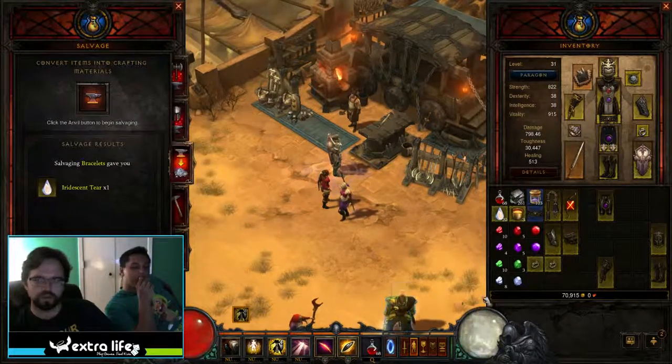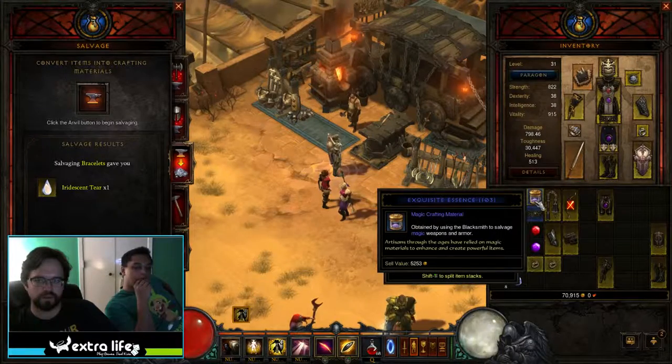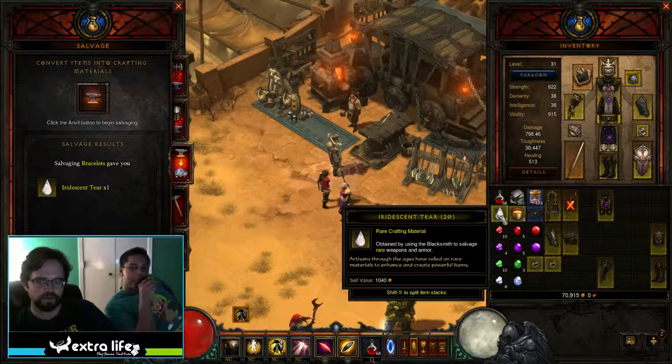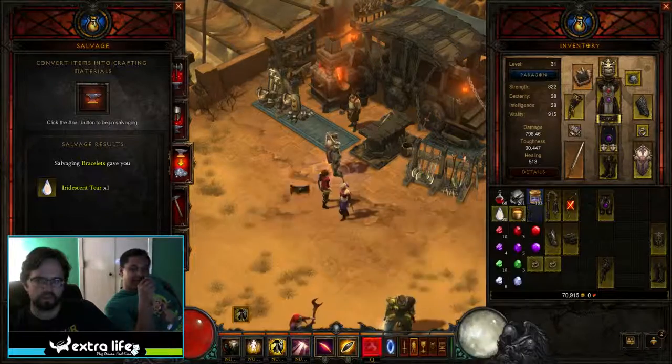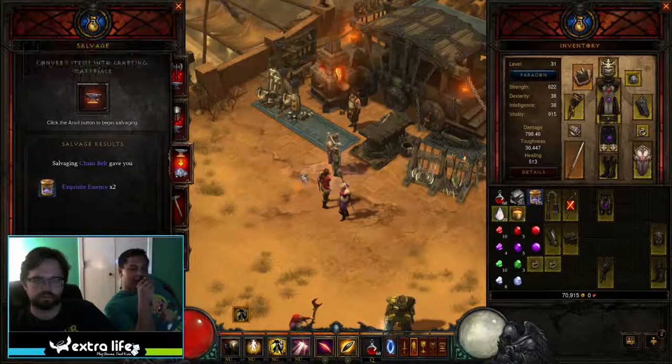Whenever you salvage stuff, you get specific items. The blue items will give you this exquisite essence. The yellow items actually give you this iridescent tear. What is this? This bell tried sneaking by me? Not up in here — you're ridiculous.